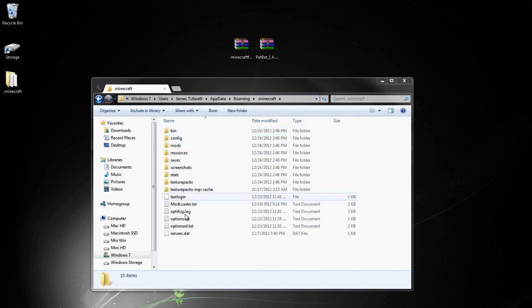So then go into the .minecraft folder. You should not have any of these extra files here — this is just because I have Optifine installed. What I would recommend is force updating your Minecraft before you even start doing this, because sometimes the mods will not be compatible. So I'm going to force update my Minecraft and I will be right back.